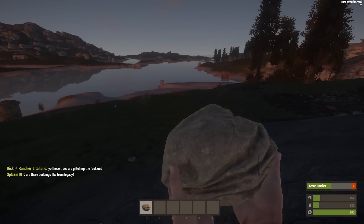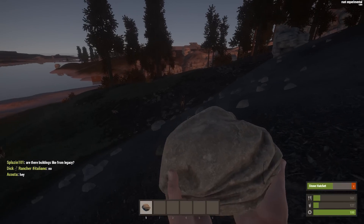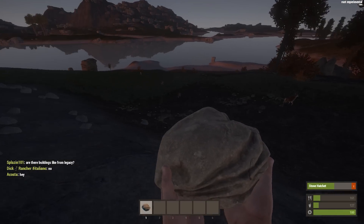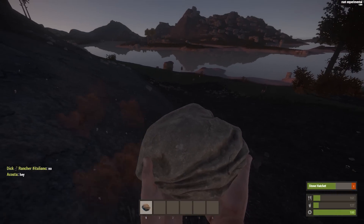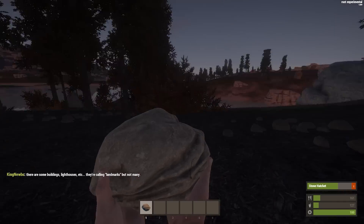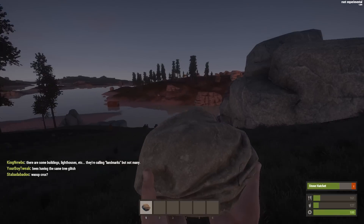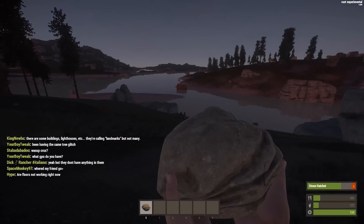I'm gonna see if I can kill one of these deer. The AI for them is now implemented so they actually run away. The wolf looks like he wants to kill me actually — please don't stalk me. I have enough of that in real life. He's doing things so I'm gonna run away. At least I'm not dying immediately like usual.